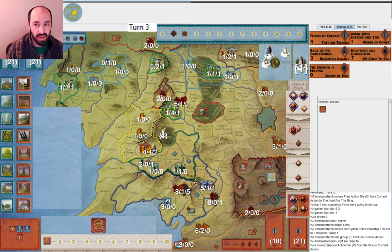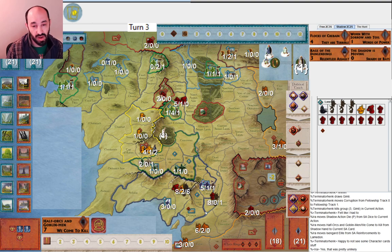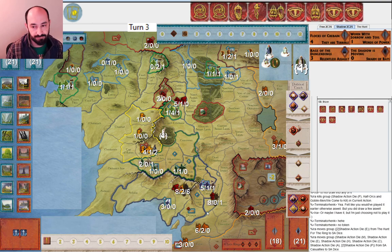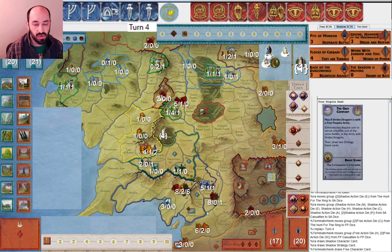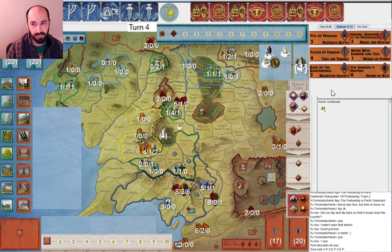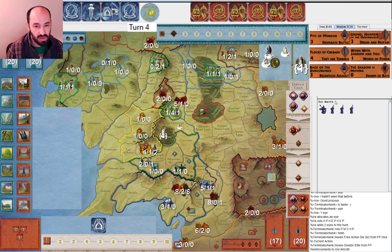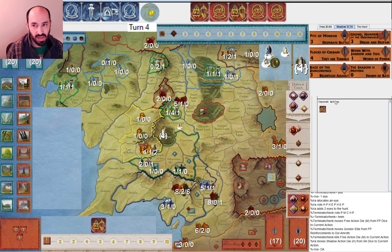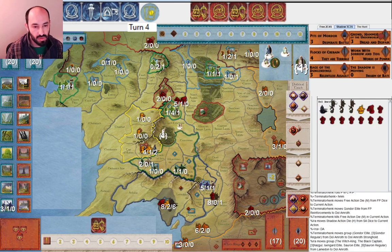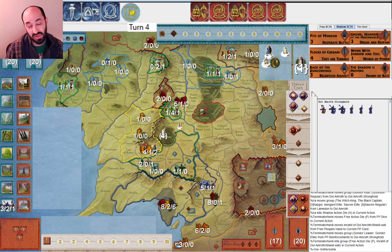I decided to play Half-Orcs and Goblin Men in this army down in Lamedon. My opponent now declares into Parth Celebrant. I allocate one eye, roll two more, and they get only one movement. They muster into Dol Amroth - obviously that's important at the beginning. I besiege Dol Amroth and they play Imrahil of Dol Amroth. Obviously it's great that they had drawn that so early. They also could have had Corsair's ships, which I was expecting given the elves getting to war so early.